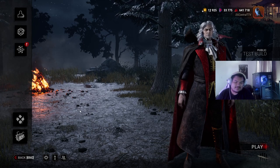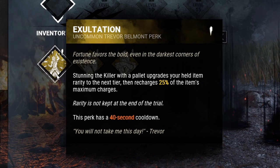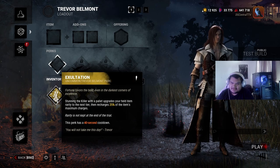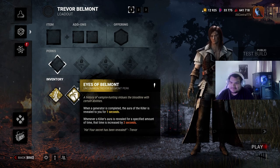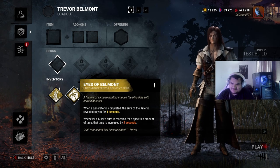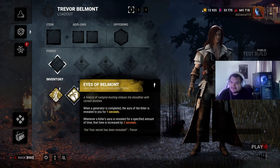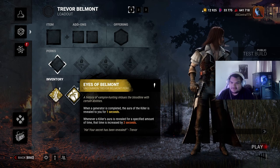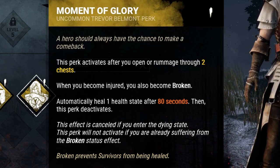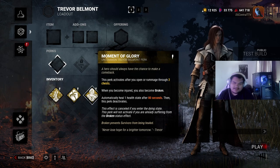Let's go to Trevor Belmont and look at his perks. Exultation: stunning the killer with a pallet upgrades your held item rarity to the next tier, then recharges 25% of the item's maximum charges. So you could turn your green flashlight into a purple or yellow into a green - that's pretty sick. Eyes of Belmont: when a generator is completed, the aura of the killer is revealed to you for 1 second. Whenever a killer's aura is revealed, the time is reduced by 2 seconds - so you see him for 1 second, then 3 seconds, then 5 seconds. Then Moment of Glory: activates after you rummage through 2 chests. When you become injured you also become broken, and automatically heal 1 health state after 80 seconds. Another healing perk - that takes 10 years!